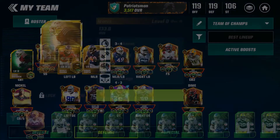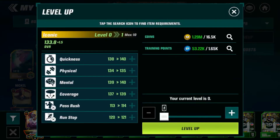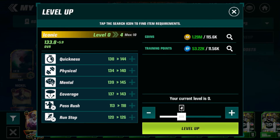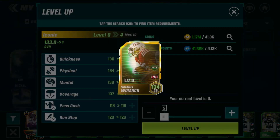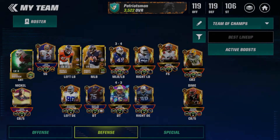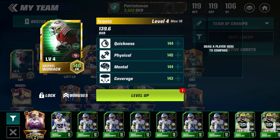He's looking really nice on the team. Honestly, why not level him up — he is a solid member of the team right now. Let's try to get him to a decent overall. Level four — it is a good amount of resources but I can get this stuff back. He's now a 140 overall at level four, so he's very very solid. We claimed the 122 overall Samuel Womack and with boosts and level four he's now a 140 overall — a force to be reckoned with.